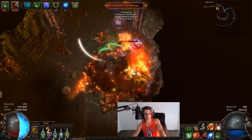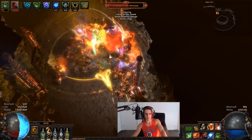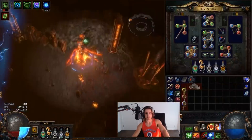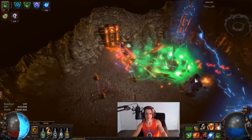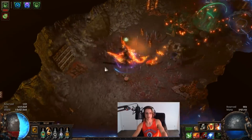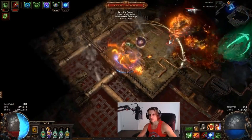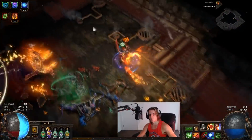Minotaur I just pretty much straight-up face tanked. The map mods weren't the greatest — I think he had some monster life and Enfeeble. If you have a curse flask it's not at all a big deal. Minotaur is actually something I was really surprised with my damage on, because when I got the face tank and just went ham with Detonate Dead, he moved down on the life total pretty quickly. I was very happy with that. It's a shame I never got to test the full DPS potential with a 6-link, but as far as I'm concerned the 6-link just isn't at all necessary.